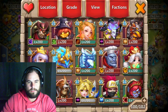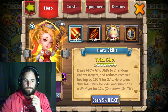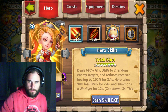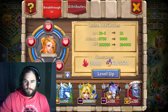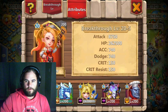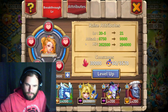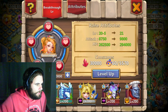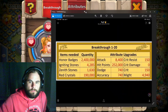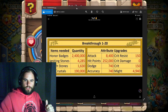My highest breakthrough is 20, yes. Let's start with the 20. Gunslinger is breakthrough 20 - let's go in. She is here at the moment, I can take her higher but I'm leaving her at this for now. Let's pull up the breakthrough 20 stats.